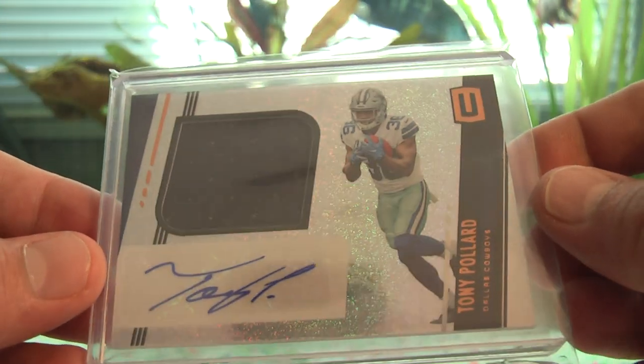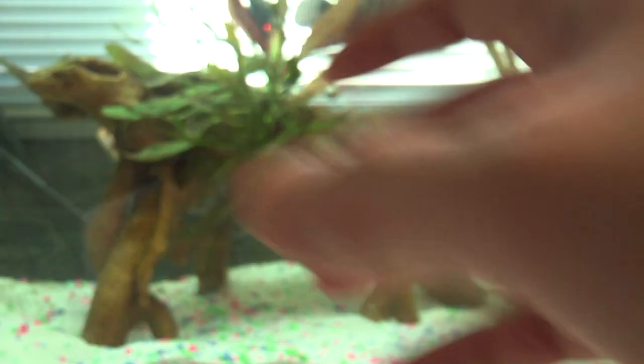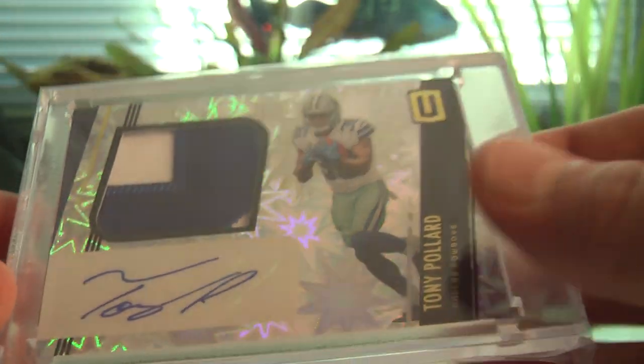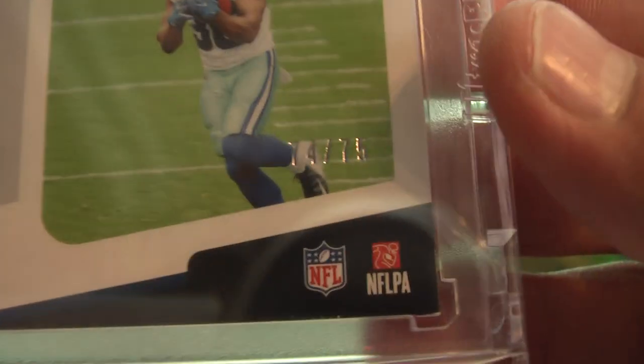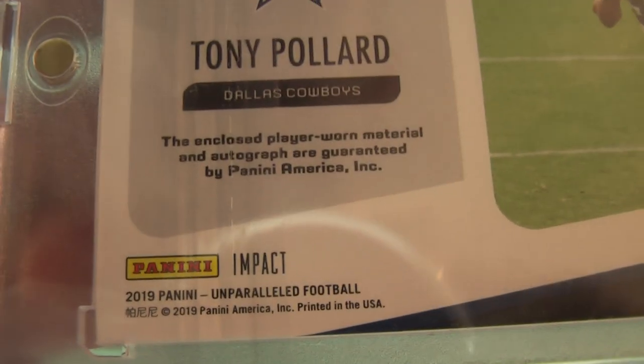A base Unparalleled — pulled that out of a box a long time ago, one of the first ones in my Tony Pollard collection. Single color swatch. We have the Unparalleled Impact RPA out of 75 — two-color patch out of 75.